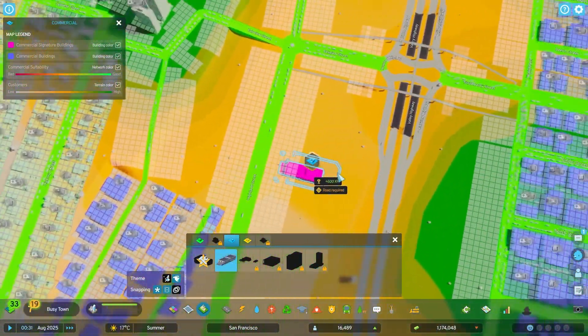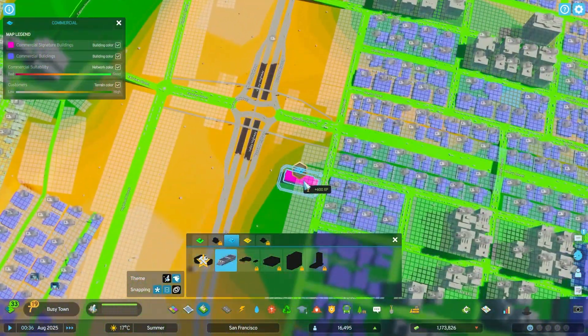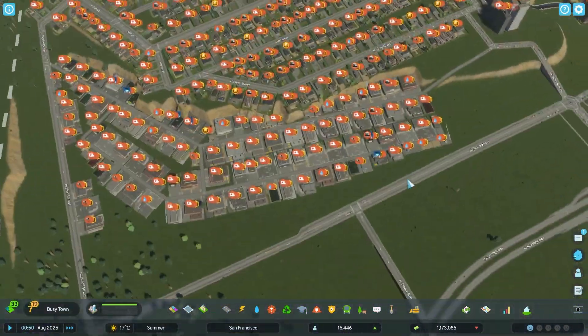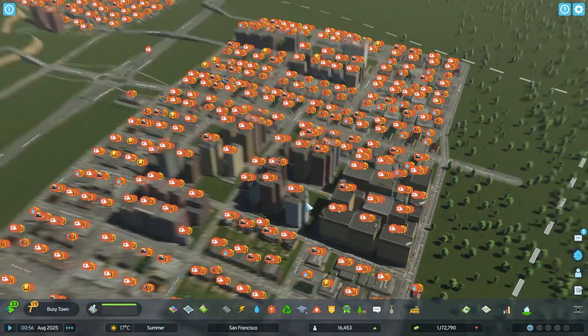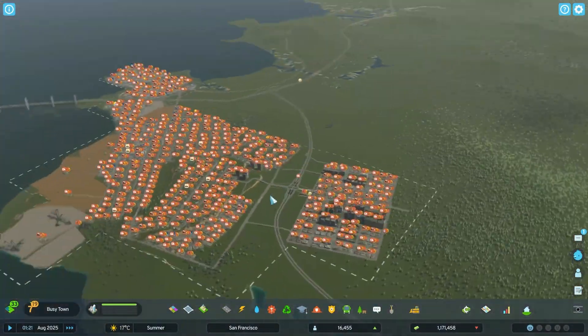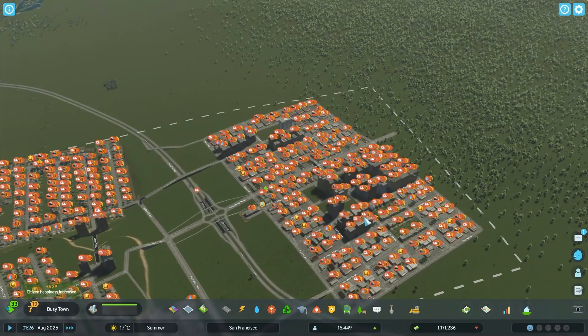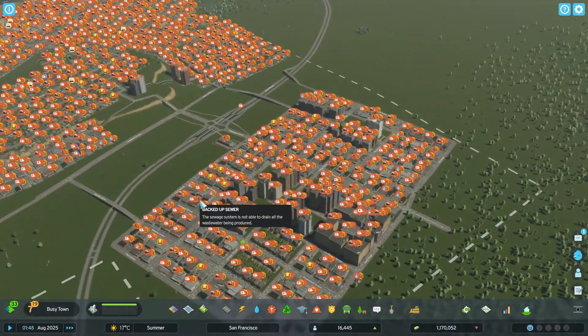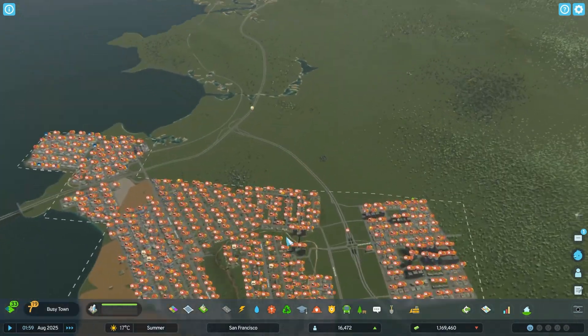Let's put the other one down somewhere as well — right here, it's the food station, so my sims can get some dinner. Because they can't cook at home because it has no electricity. But this also doesn't have electricity, so oh well. For this episode, let's aim to get up to 20,000 inhabitants. I don't even think we need to zone too much more for that, so let's just wait longer.